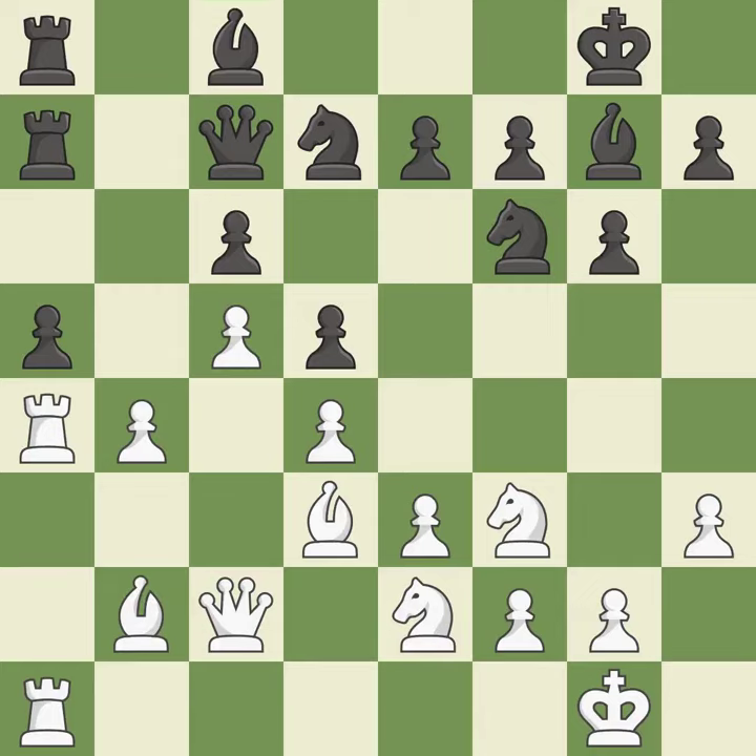This moves the bishop to a better location, allowing it to control more squares. This threatens to create a passed pawn. This is the only good move. This threatens to win a knight. This stops the opponent from being able to create a passed pawn — it is a great move. It is a fair deal after all captures. Backs off.